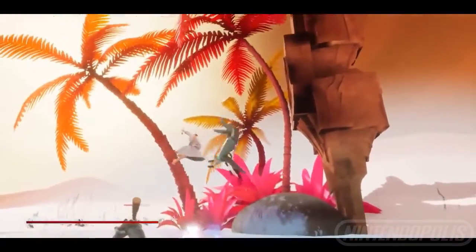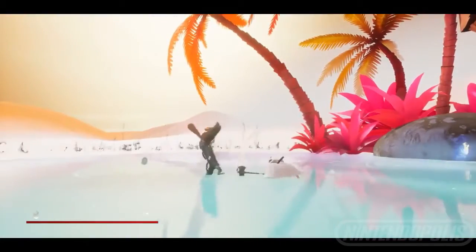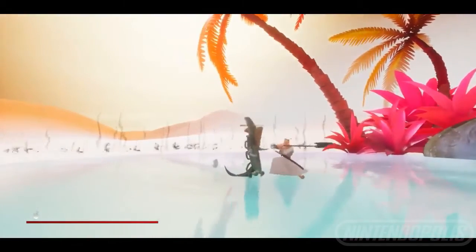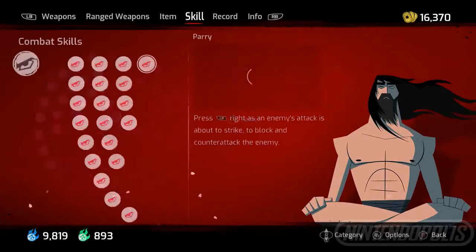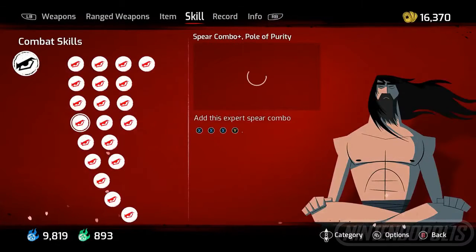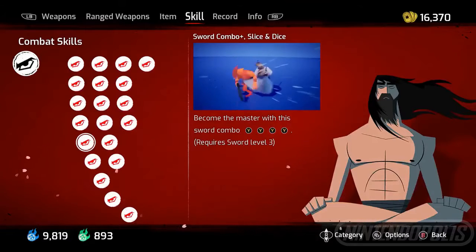In Samurai Jack: Battle Through Time, players will collect Skill Fire and Bushido from slain enemies to unlock skills throughout the game. Each section of the skill tree focuses on different ways to improve Jack's abilities, or unlock completely new skills and combos that will help Jack defeat everything that Aku throws at him.